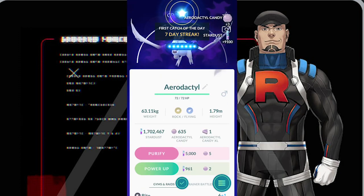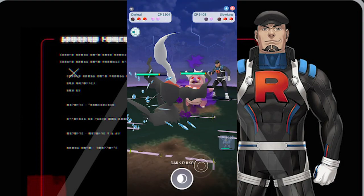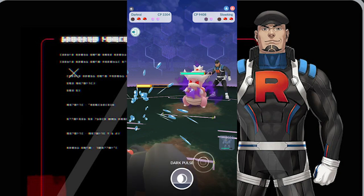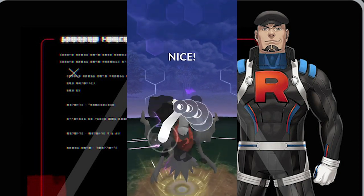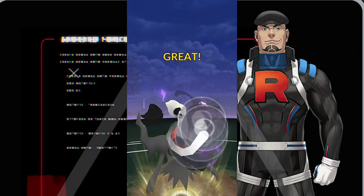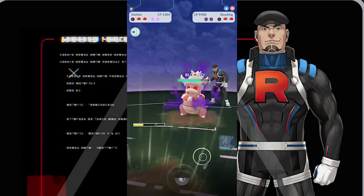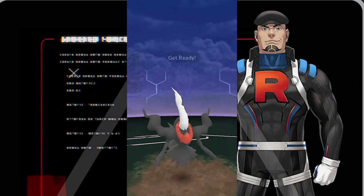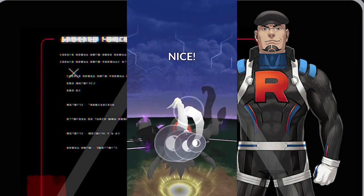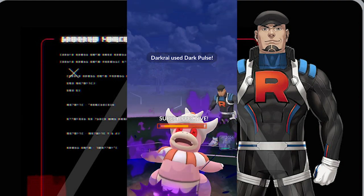A quick tip: when you start attacking the leader's Pokémon, it takes them a second or two to attack back. So if you have energy, make sure you overcharge and use an attack, and when you finish using your attack, stop attacking so you can get two or three more hits and build energy. If your Pokémon is getting low, you can swap — when your new Pokémon comes in, the opponent is also going to take another two or three seconds to attack back. This could be the difference between taking them out or them doing more damage to you.